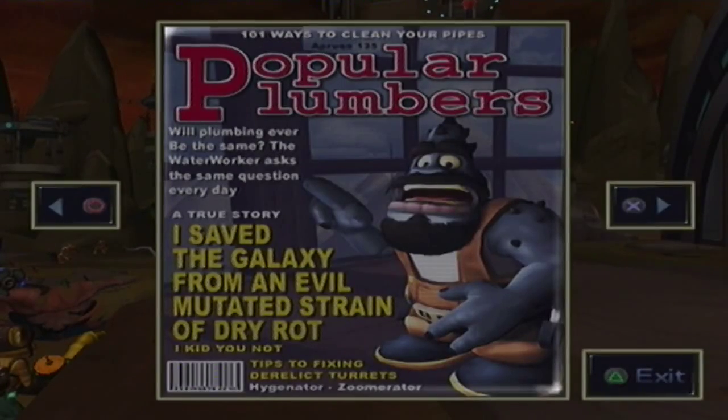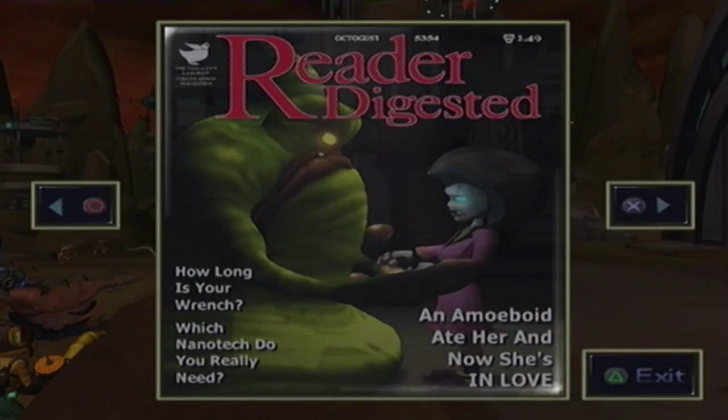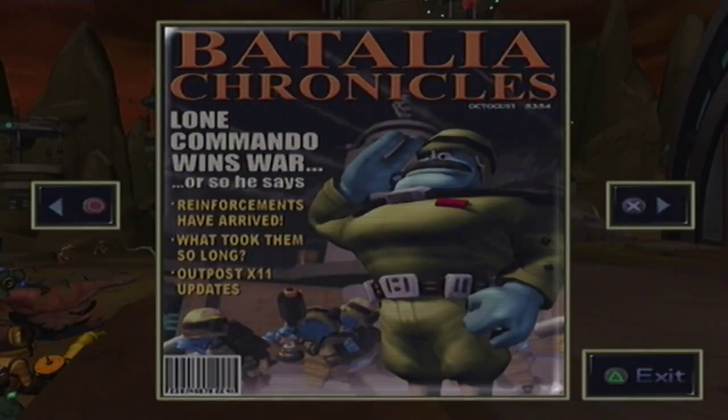The tipsters: fixing derelict turrets. Robot of the year — an exclusive look at how Clank saved us all. How long is your wrench? Which nanotech do you really need? A me-boy that ate her and now she's in love — what the actual hell? Rhyno salesman pleads not guilty. Novelist native claims his brother turned into a chicken. Battaglia chronicles — lone commando wins war, so he says. The informants have arrived — what took them so long.